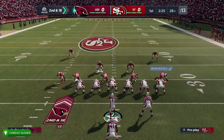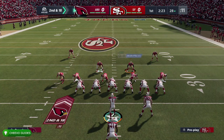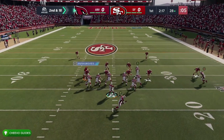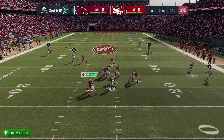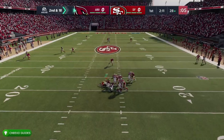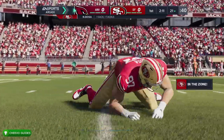You can go ahead and lower the quarter length — we're not going to be playing the full game. Next, we want to try to take control of a defensive lineman. If you're playing on the 49ers, I recommend taking control of Nick Bosa, just because he's going to have better stats and you have a greater chance of having a successful pass rush move.